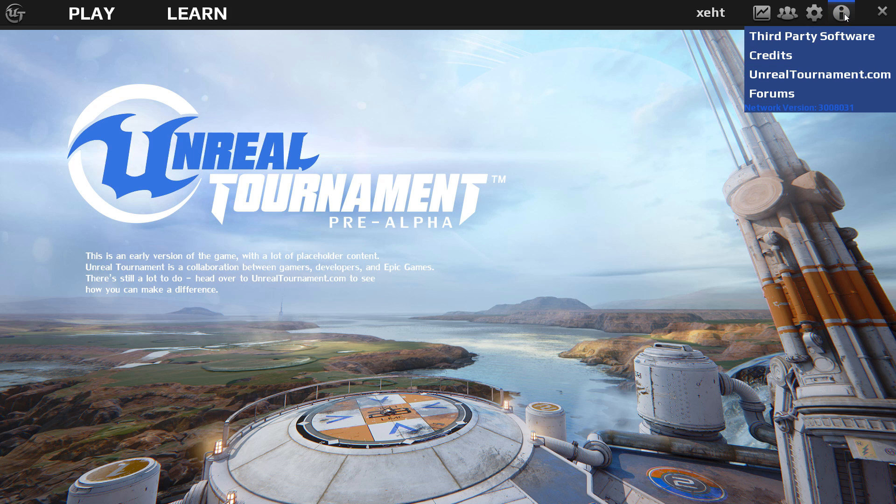Moving on to the Information tab — from here you can access the Credits, go to the Unreal Tournament website and forums, and it also shows your network version. And that's about it — that wraps it up, I hope you enjoyed the video.